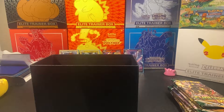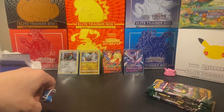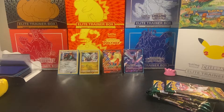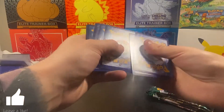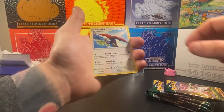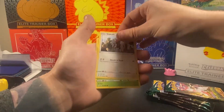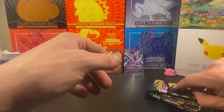Alright, here we go — first ETB pack! I'm really hoping to pull any alternative arts, secret rares, or ultra rares. Code card for y'all — enjoy, hopefully you guys get something nice! Happy new year — hope you've got awesome resolutions ready and you're trying to kick butt this year. From pack one we got: Fletchling, Braviary, Bergmite, Carvanha, Emolga, Snorlax, Gassy, Flare, reverse holo Hoppip, and Ampharos. Not a big pull — let's hop into pack number two.